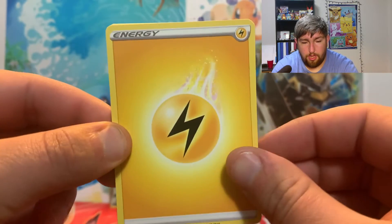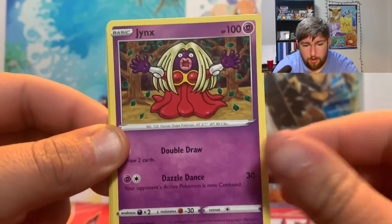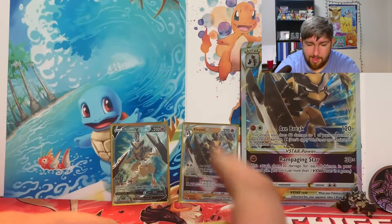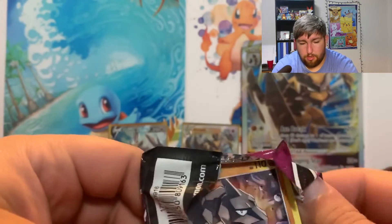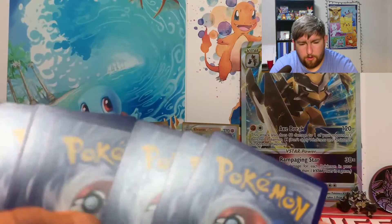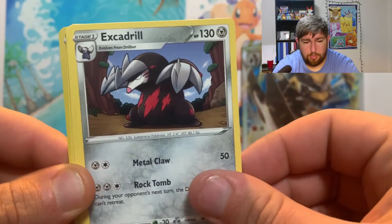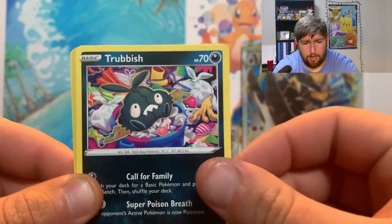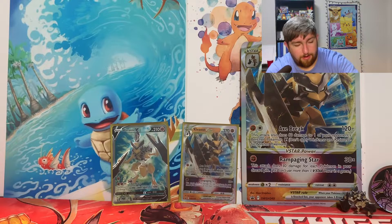Alright. Thunder Energy to start off this video. I forget what's even in Fusion Strike — I think I haven't opened it much. I know there's a Mew in there. Latios. Put the Energy aside. Another Fusion Strike, let's see. Upside down Code Card. Reef Energy, Blue Krakuna, still looking for that Feraligatr. Zigzagoon. Non-holographic. Exploded in our face.